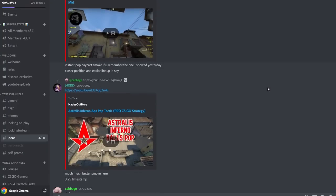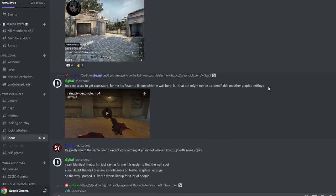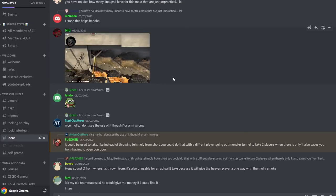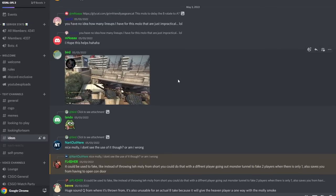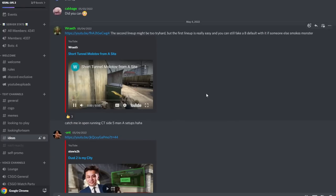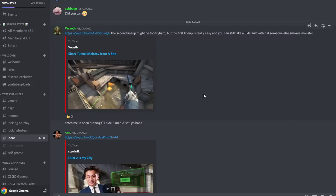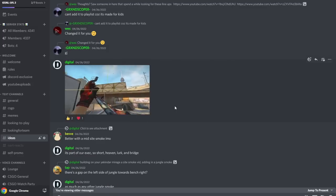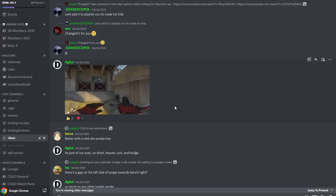Before we get into the Mirage tricks, I want to tell you about my Discord — one of the best CSGO communities to learn about the game whether you're Silver in matchmaking, Level 10 FACEIT, or a pro. There are resources and helpful members, you get exclusive early looks at tricks, and over 350 Discord-exclusive tactics not available on either YouTube channel, with 3–4 new tactics uploaded per week. Join using the link below in the description.